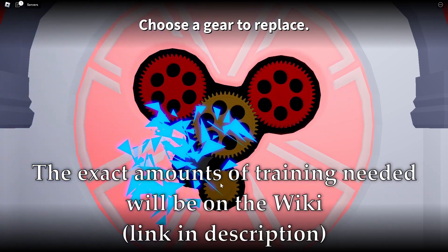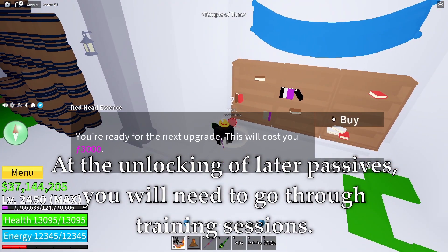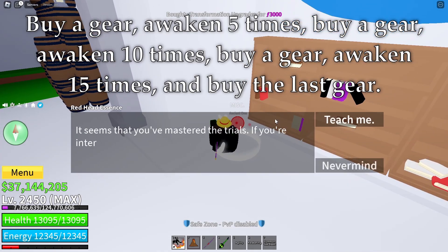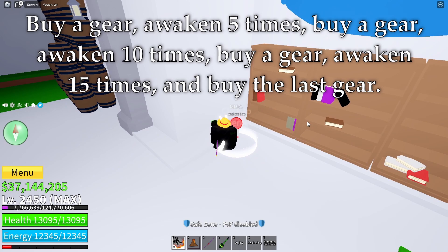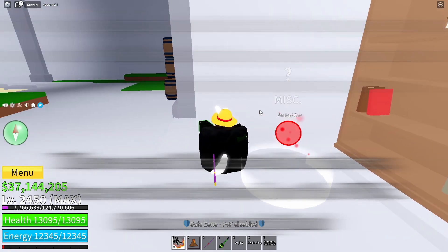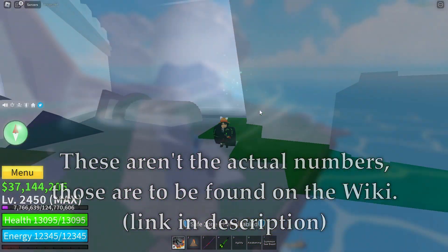The exact amounts of training needed will be on the wiki — link in description. At the unlocking of later passives, you will need to go through training sessions: buy a gear, awaken 5 times; buy a gear, awaken 10 times; buy a gear, awaken 15 times; and buy the last gear. These aren't the actual numbers — those are to be found on the wiki, link in description.